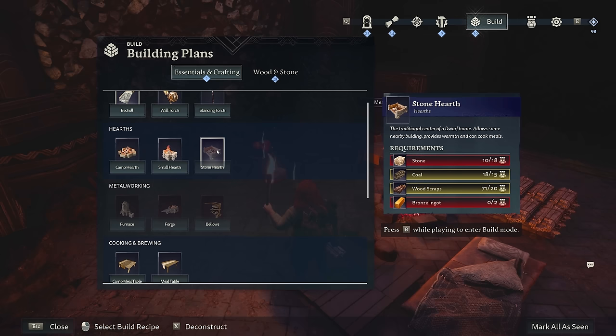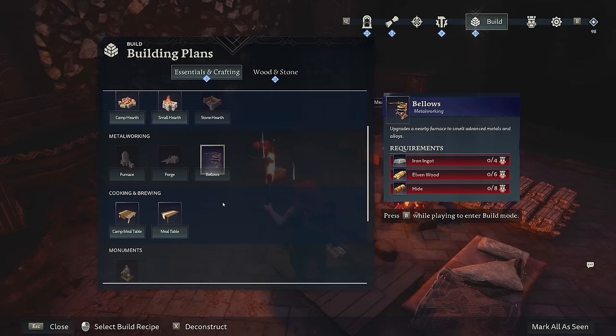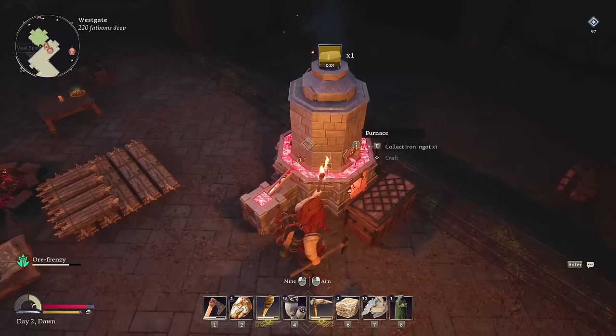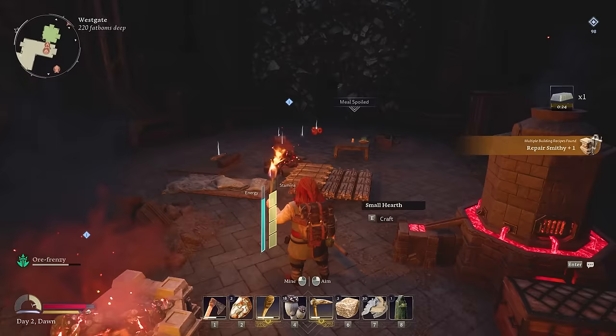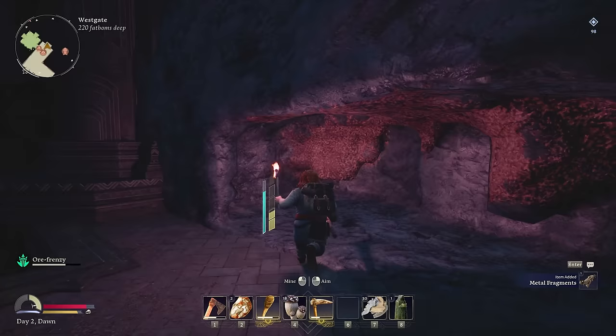The next upgraded stone hearth is going to need bronze ingot. We now have a bellows using elven wood and hide — it's metalworking to create alloys. I'm assuming that's where we're going to make bronze. A wood chest — I've been waiting for one of these. Dawn is at hand. Collect an iron ingot and now we have a repair smithy. What I really need is a forge, so we've got to wait for the rest of this iron.